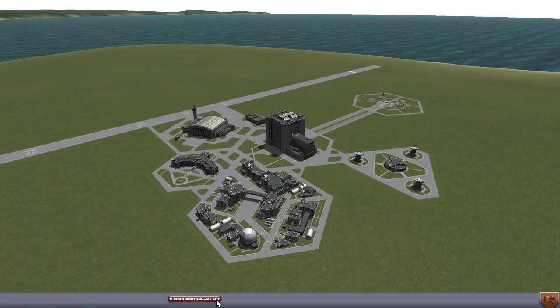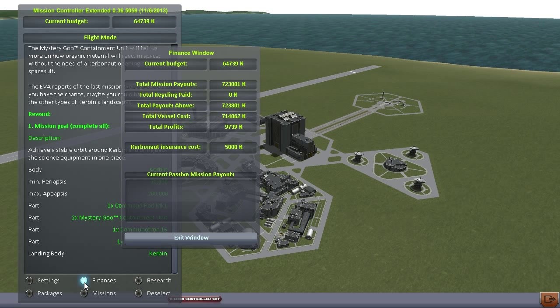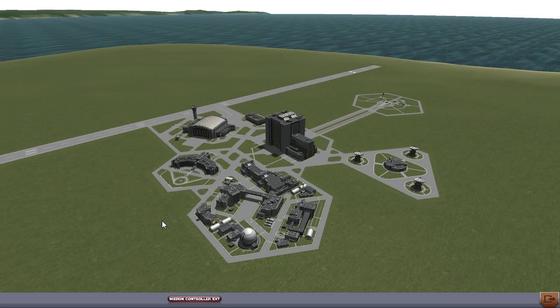Crew insurance returned. Look at that - the mission controller plugin has been updated. Let's have a look at that. Finances - this might well be a wacky screen because I've been editing this money a lot. Kerbonaut insurance costs - now it charges me $5,000 for every astronaut, and then returns that when I land. That could be interesting. For now though, I will quit the game, edit that money in, and I'll see you for the next mission.